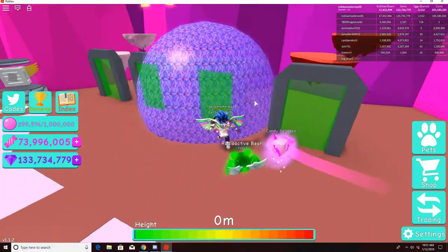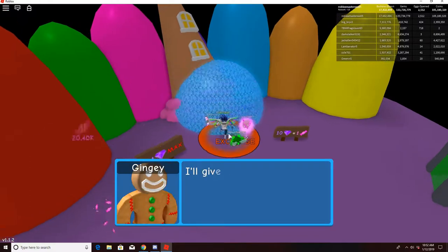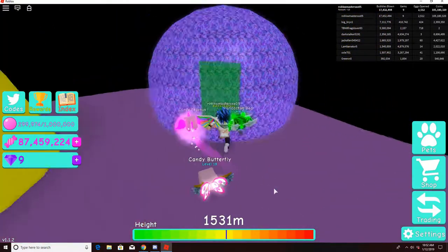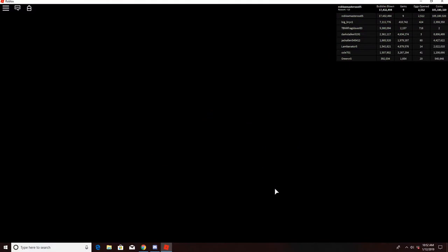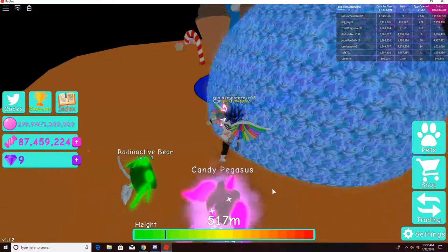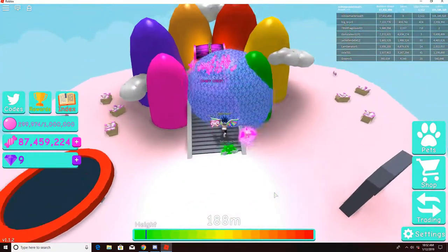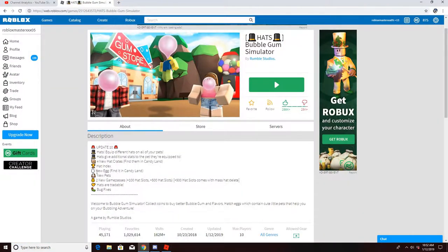Let me see where the eggs are. I thought there were two new eggs. Maybe they aren't candy eggs — I'm not sure. Let me check. Yes, so new egg — find it in candy land. Yeah, there's the new eggs.